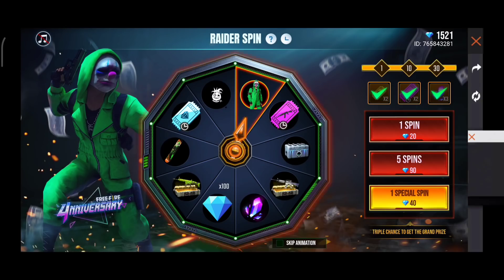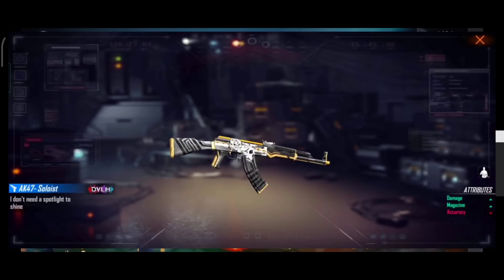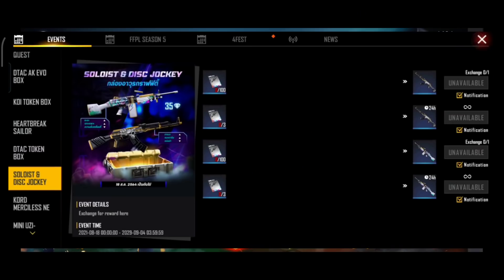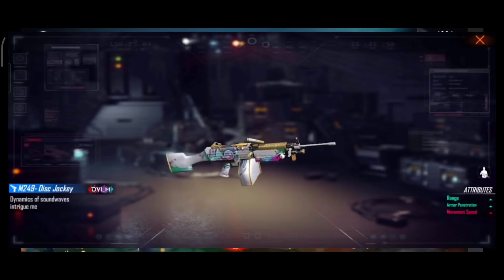I will check out the AK gun skin and the M24 attributes. You can use AK attributes and AK plays damage, so this is a good feature. You don't have to use just AK.